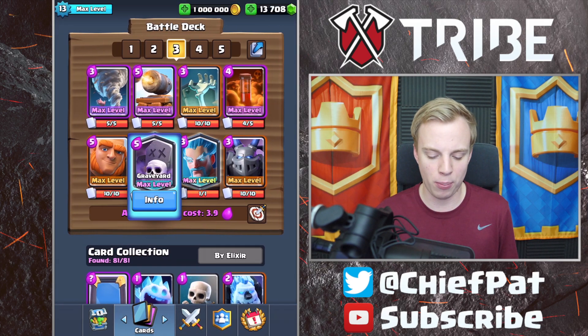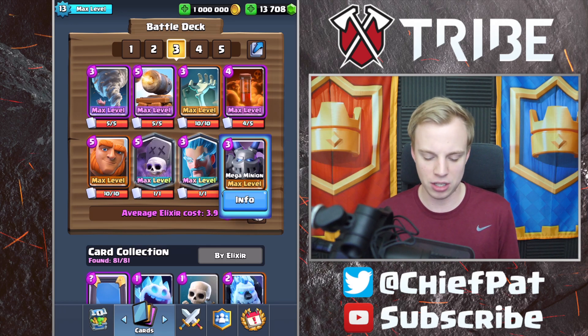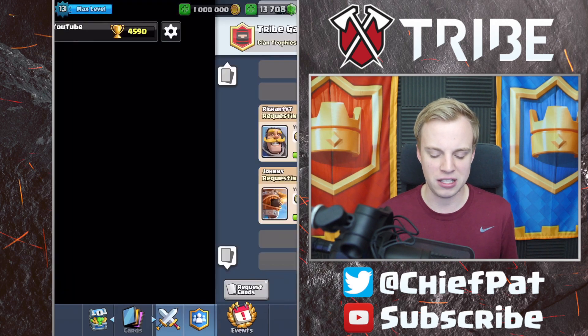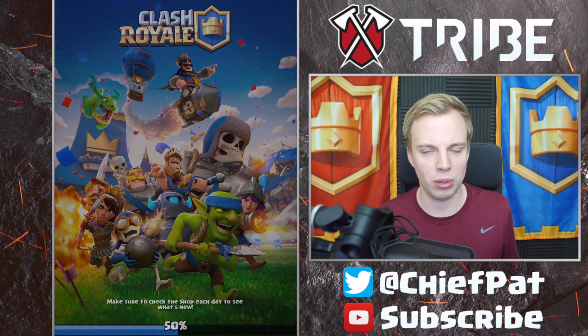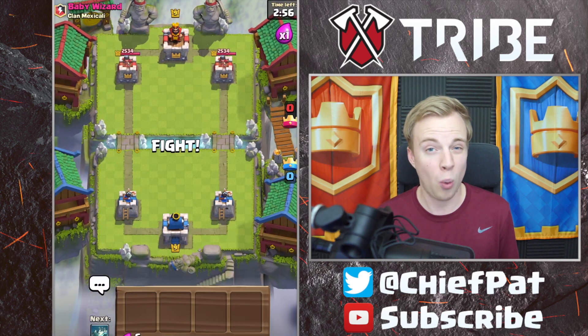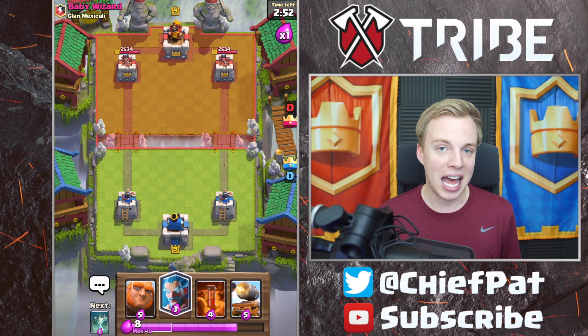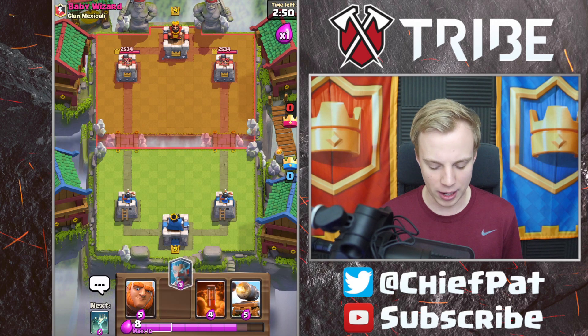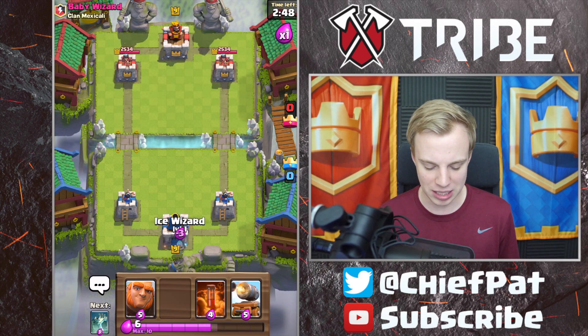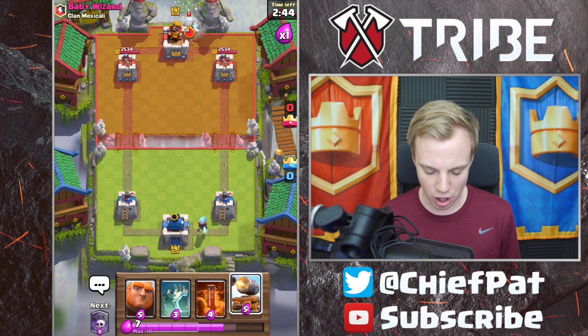One more look at this deck. Giant graveyard poison is obviously the staple of your combo. You can do cannon cart graveyard, mega minion graveyard. You've got some great defensive cards inside of this deck. The one card that's notably missing is a log or a zap, so it can be a little bit tough if you're dealing with certain cards that require those counters. Let's just go ahead and start this off right now against baby wizard and see if we can get the action going.